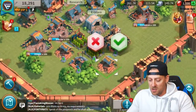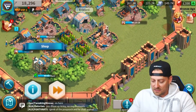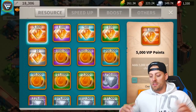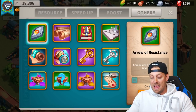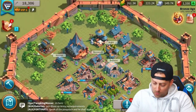We're going to build another lumber mill — only going to take one more second. And we're going to build a shop. What exactly does the shop do? The shop is where you can purchase things — you can get resources, speed-ups, boosts, and others, which will help you progress through the game. Of course, using some real money.